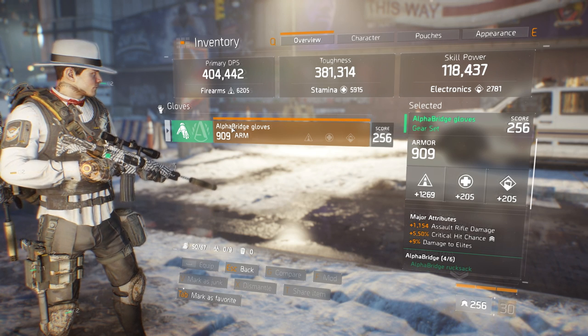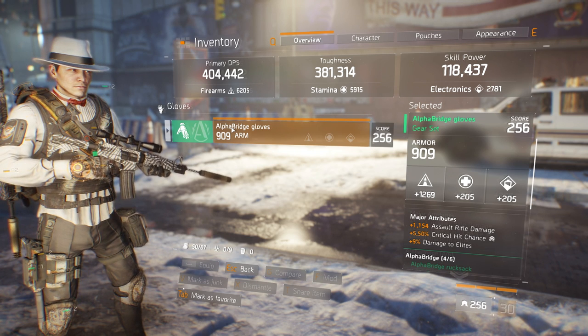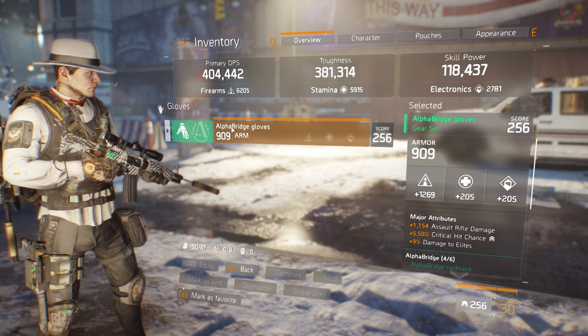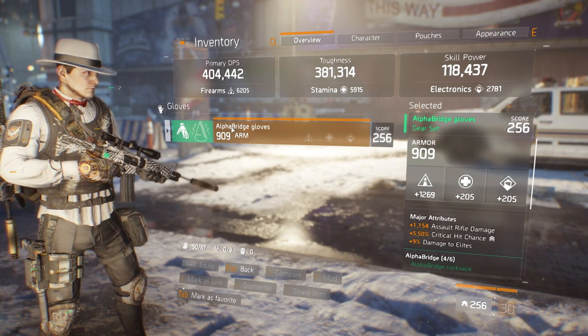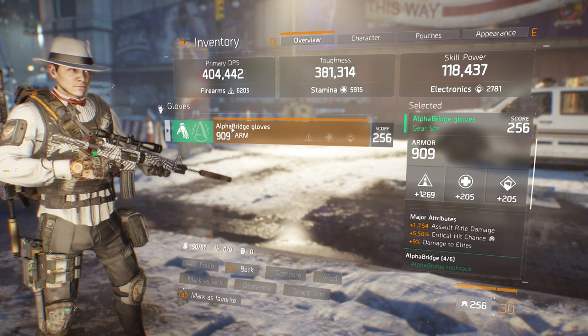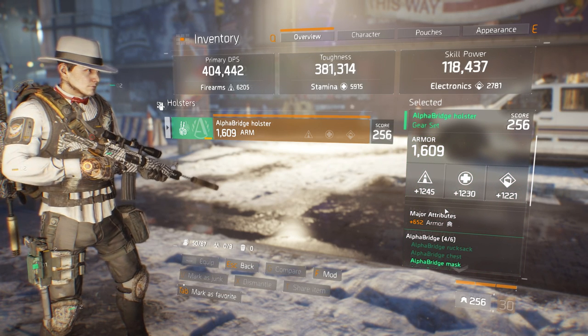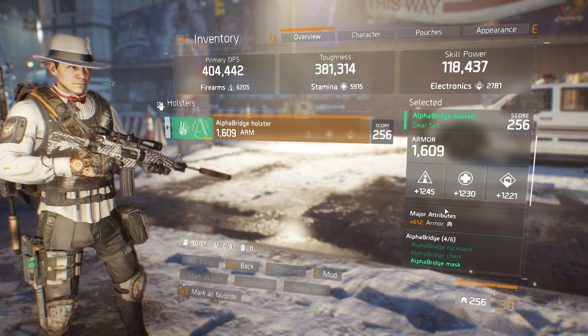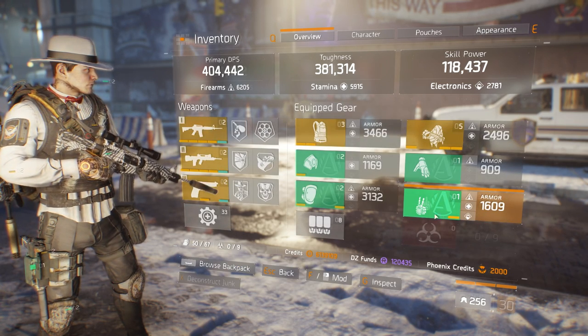My gloves have assault rifle damage, critical hit chance, and damage to elites. Always make sure that your gloves in an Alpha Bridge build like this are rolled to the weapon type you'll be using for the gear set. The damage to elites is also a bonus if you like to PvE, but critical hit damage would also be a great choice. Lastly, the holster — I consider myself relatively lucky with the rolls here, but anything goes as long as you have the holster you need. Roll armor here as always.